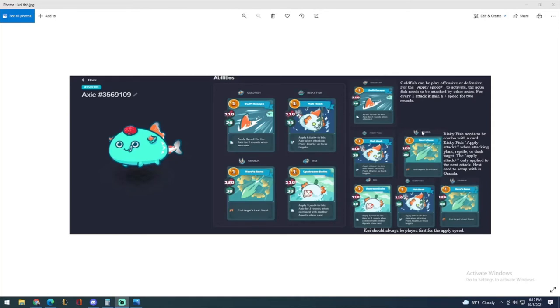One of my favorite combos is Risky Fish and Orenda, just because Orenda does a lot of damage — 120 damage. When Risky Fish attacks a Plant, Red Tile, or Dust, the next attack which is Orenda deals more damage. Instead of 120 it could be 140 or 145 — the damage output is just going to be bigger. So the reason you only want to use Risky Fish with Orenda is that Risky Fish helps Orenda do the most damage. Save your Risky Fish and your Orenda and just use these two together all the time.